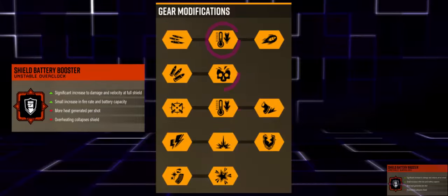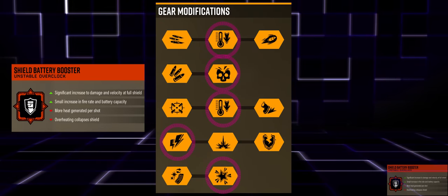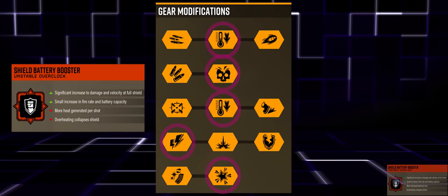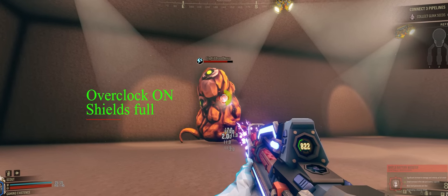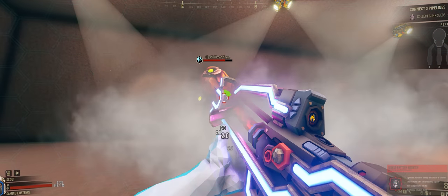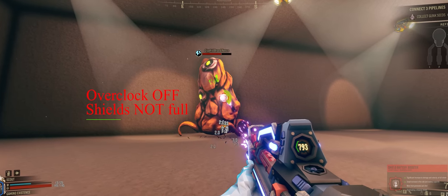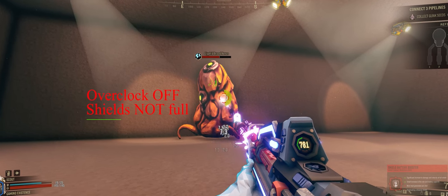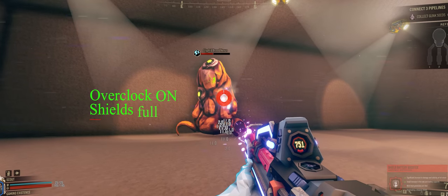I love the concept the developers were going for — risk vs. reward — but at the moment it feels awful and like bad design to punish the player by turning off your overclock repeatedly, especially for trivial damage like friendly fire. I think it should scale with shield percentage (75% shields = 75% boost, etc.). As powerful as Shield Battery Booster is, I think it should currently be avoided.